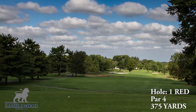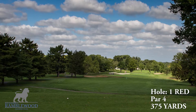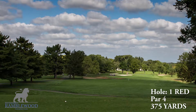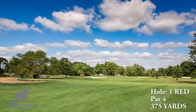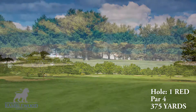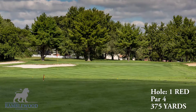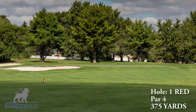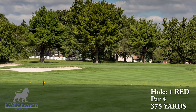Starting on the red course, the first hole is a par 4, 375 yards. Tee off from an elevated tee box to a fairway guarded by large bunkers on the left and a stream to the right. Your approach shot to the green will be guarded by bunkers in front and on both sides. A miss shortened to the right would be your best chance at an up and down on this hole.